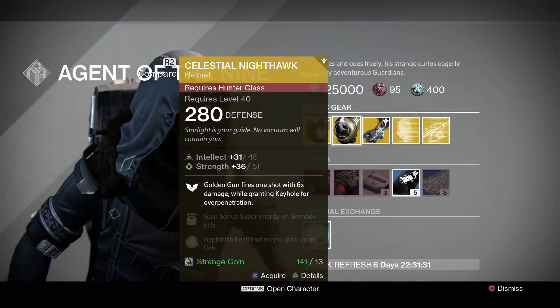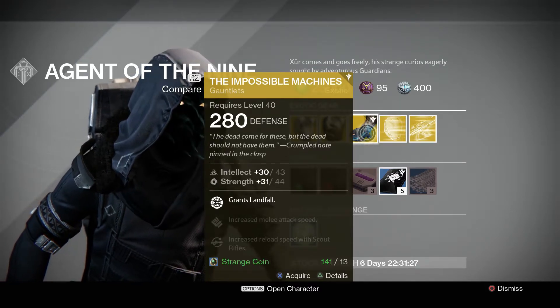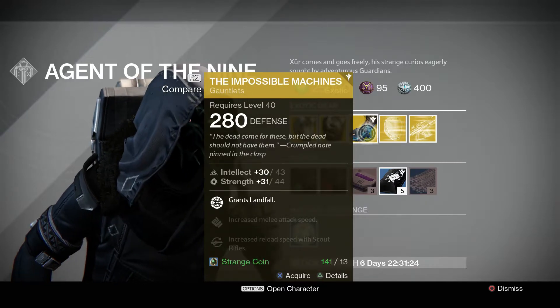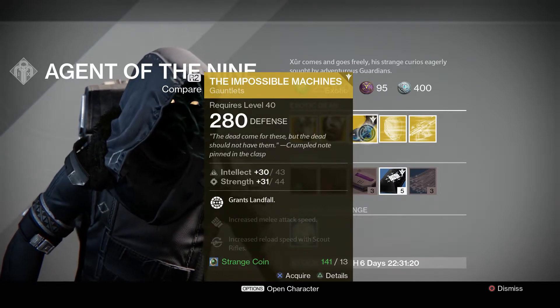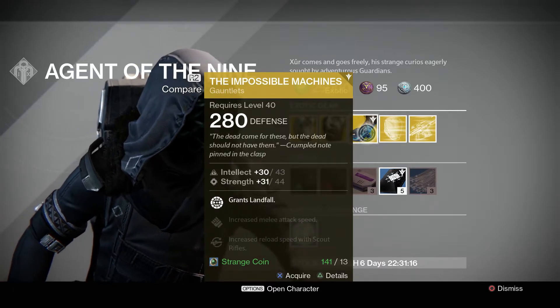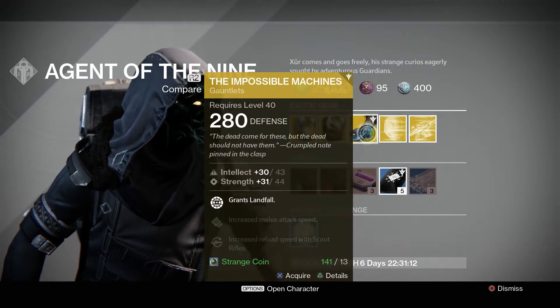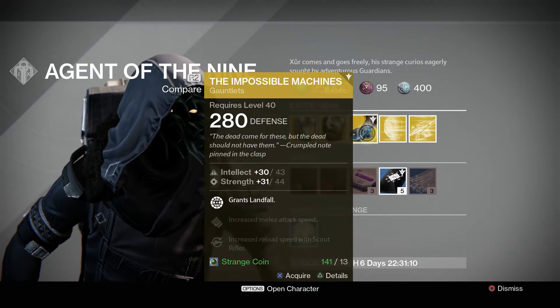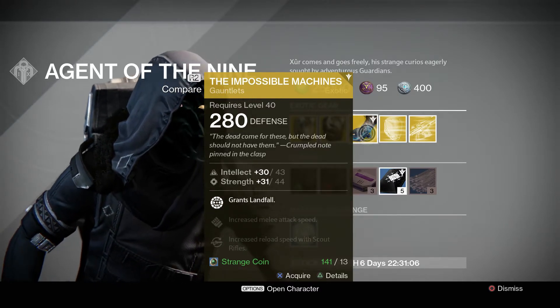And then finally, for the warlock class, he's got the Impossible Machine. This is a 280 defense and has max intellect of 43 and a max strength of 44. The possible stat rolls for the intellect are 31 to 53, and for the strength they're 31 to 84. So intellect's decent, strength not so good. This one gives you Grand Slam Fall, increased melee attack speed, and increased reload speed with scout rifles. This one's 13 strange coins.